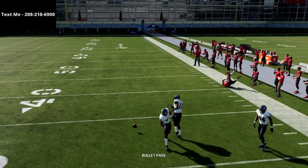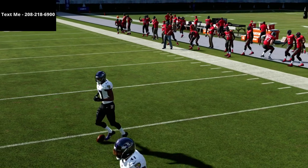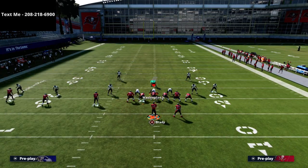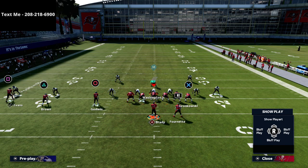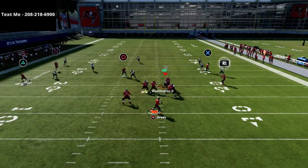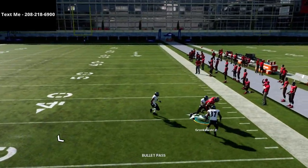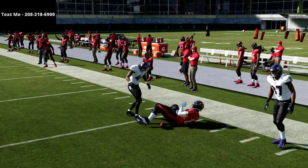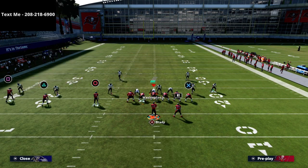For example, if they put the linebacker on a hard flat at 25 yards, you'll see how he just sits on that ghost route inside. If you have a Gunslinger quarterback — in regs I'd need to use the Packers, or get the new Aaron Rodgers Golden Ticket that has Hot Rod Master — you can do a hard outside pass lead just like that and easily dot it.